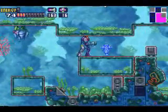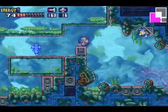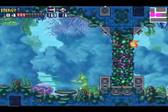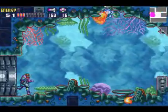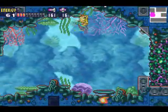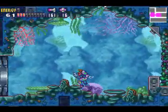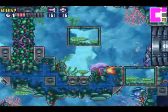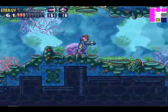Go into morph ball and jump above him. You may seem like you're in a dead end, but what you're supposed to do is go all the way through this small corridor and build up a speed boost. There was a missile tank to the right of that moving thing, but I don't really need it — I have enough missiles at this point.